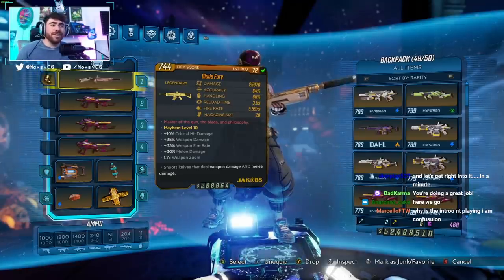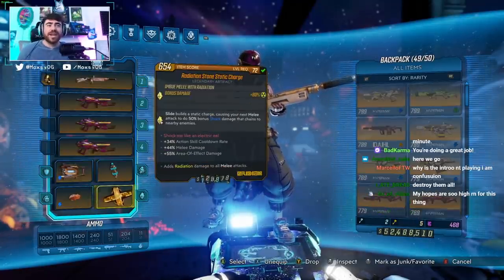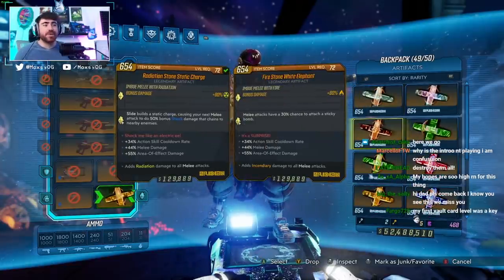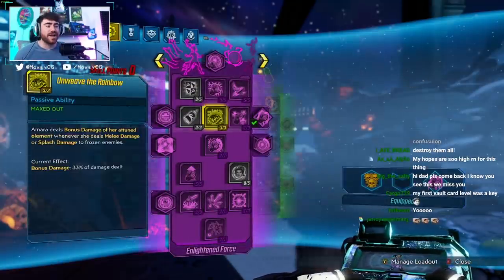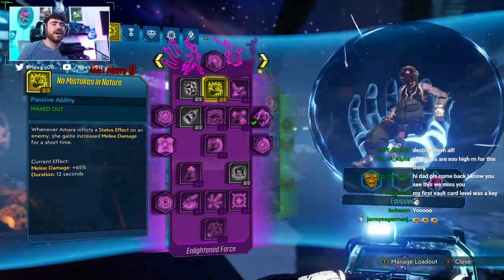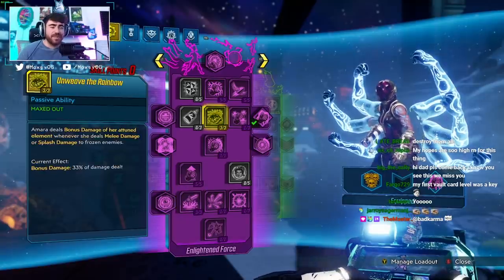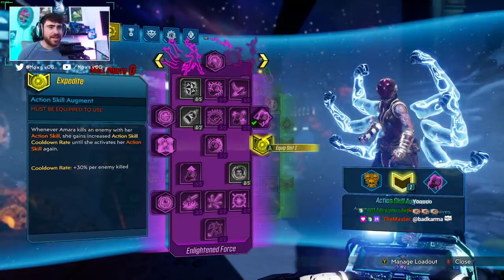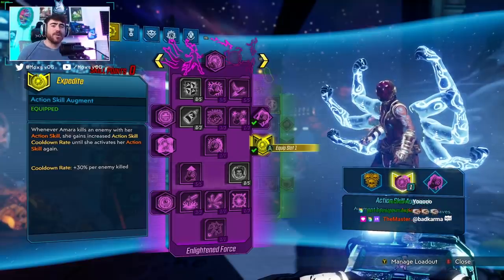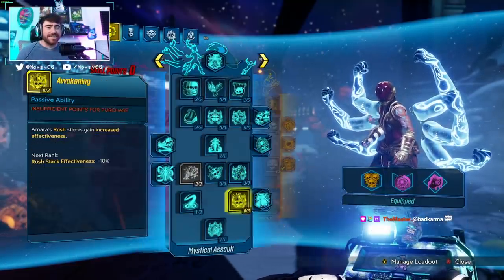Currently I have an unanointed Blade Fury. We're rocking this thing with a Revolter. I'm gonna try it with a Radiation Stone Static Charge, then we might try it with a White Elephant, then we might try it with the Unleash the Dragon. Rocking a Muse here. I think Kensei could be really nasty. The skill tree I'm rocking is Body and Mind for the melee attack stealing bonus splash damage — could be interesting. We've got Unweave the Rainbow. We're rocking Expedite, which is going to give us cooldown rate per enemy killed, and we're gonna use that with Ties That Bind.